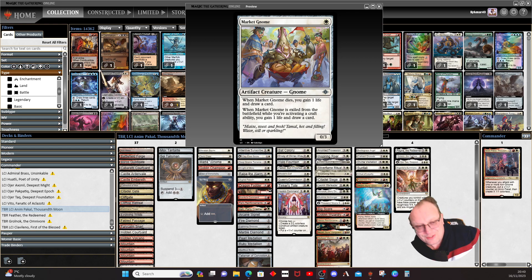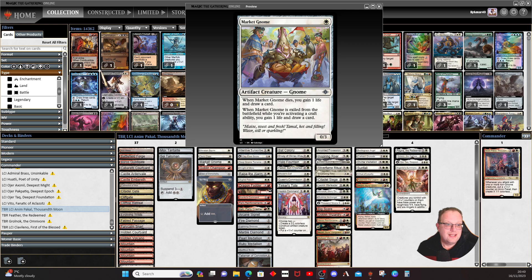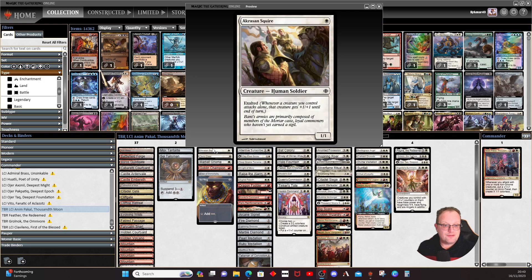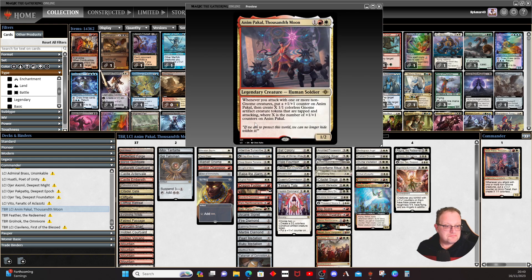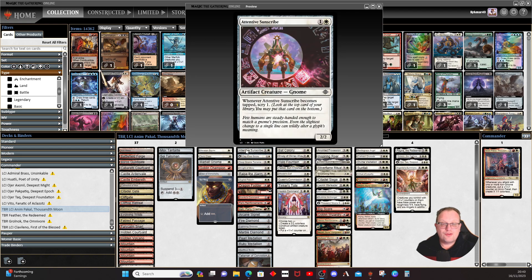I did put some gnomes in — I couldn't resist having a few to make the deck more fun. Market Gnome is in here, which I quite like: it's a 0/3 that when it dies you gain a life and draw a card — so life gain plus a counter, a bit of a mini combo. And if you exile it activating the craft ability, you gain a life and draw a card as well. Goblin Champion attacks as a 1/2 and gets bigger with exalted around. Elixir of Immortality is here so we can shuffle everything back in and keep going.